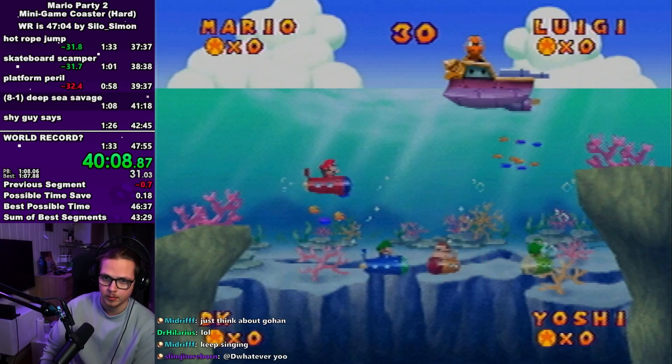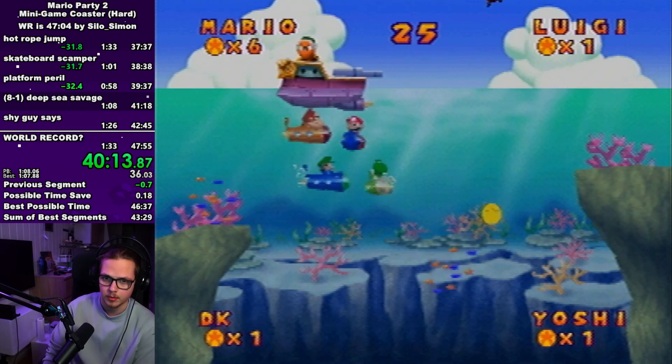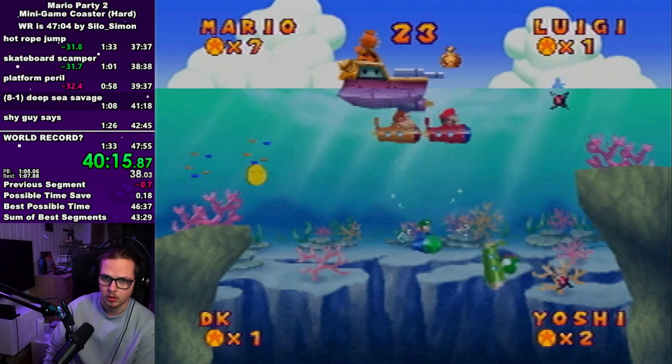Deep sea divers — just collect 15 coins, that's what you need to win. It doesn't matter what the CPUs have. Don't get more than 15 coins because it will lose you time with the multiplier.